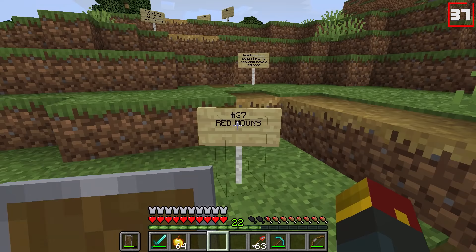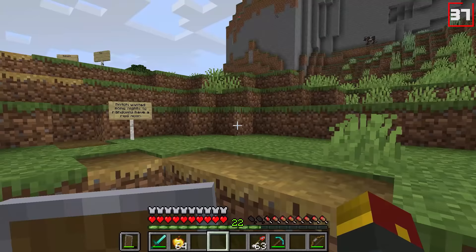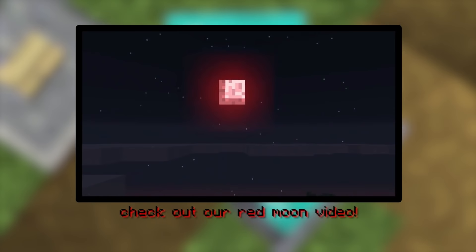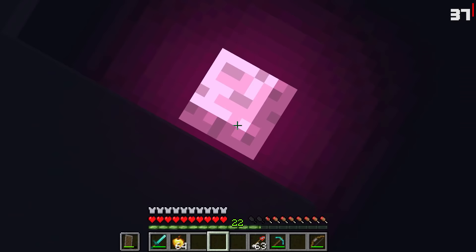Number thirty-seven: red moons. Notch wanted some nights to randomly have a red moon, and during these nights there would be more mobs than usual. What you can see right here is an example of just that — evil red moon. We've actually done a red moon video on the channel; check that out after this video. I'm not trying to get mobs interrupting the rest of the show, so we'll change it back to daytime.